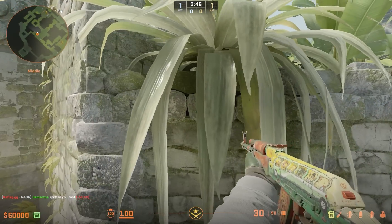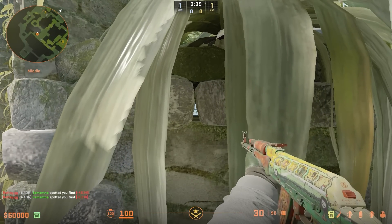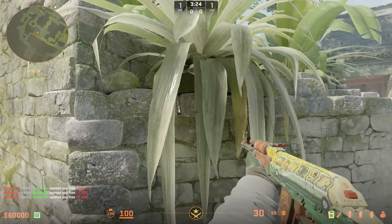Also in this position, you can see towards Donut through this glitch hole right here. This is quite game-breaking, so Valve, please fix. And if you're seeing this, don't do this — alright? Don't do it.